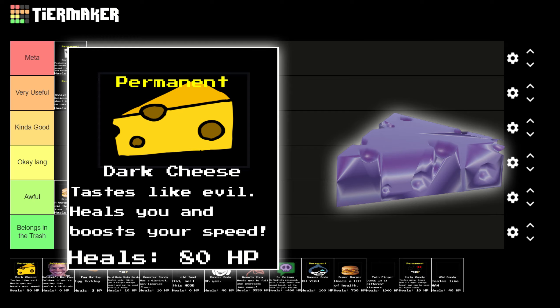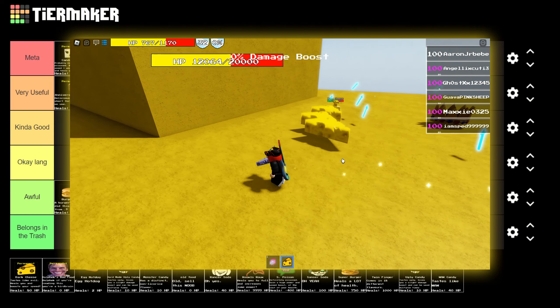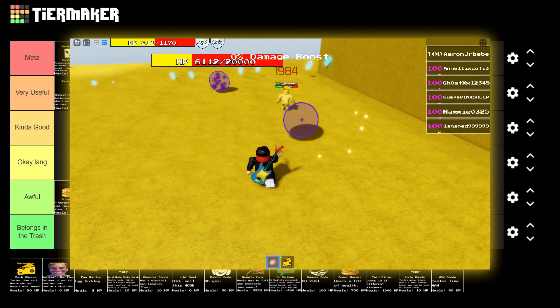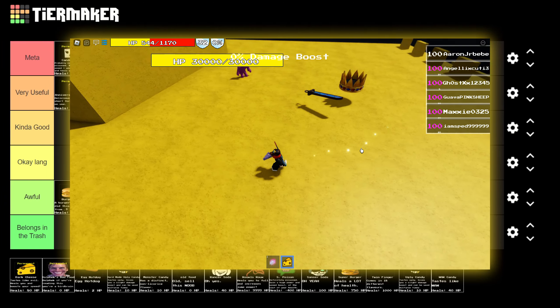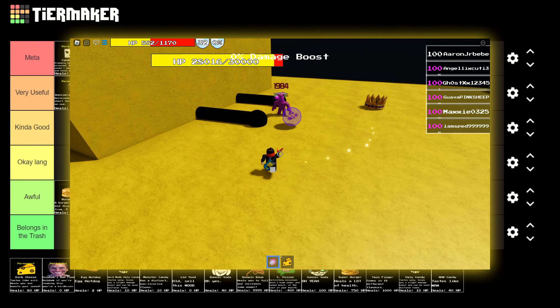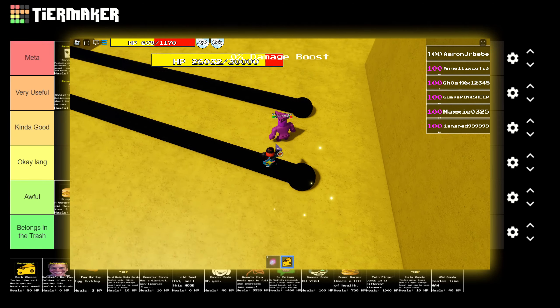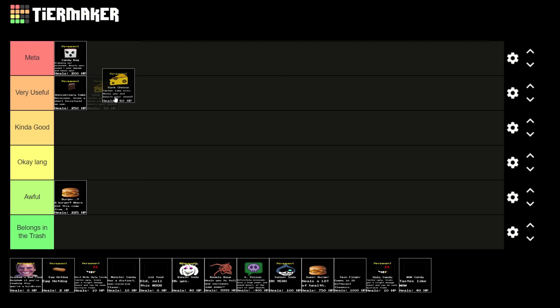For Dark Cheese - this heals you by 80 HP per use and gives you a plus 2.5 walk speed boost. It has a cooldown of 12 seconds, so that's pretty good. Its main usage is to give you speed, and it excels at that. Both dark cheese and candy bag have a walk speed cap of 25, so you can't go above 25 walk speed with just these items, but that doesn't make them bad. Dark cheese's only use is to give you speed and it excels at that, so I'll put it in meta.